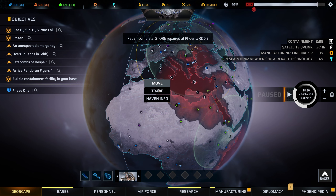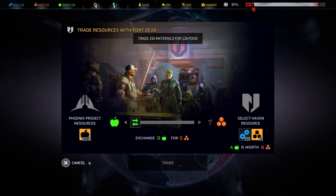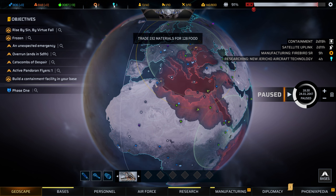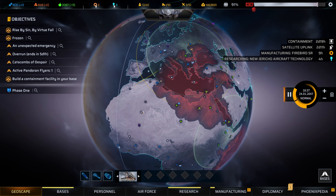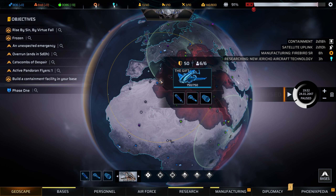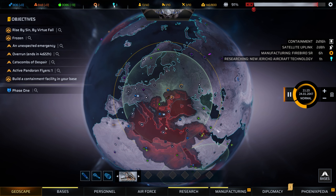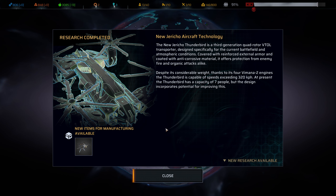New Jericho has a trade available: food for materials — that's useful. We get the materials. Research complete: this is now the New Jericho aircraft technology — the Thunderbird — so we can now manufacture those, which is awesome. We also have some new research available.